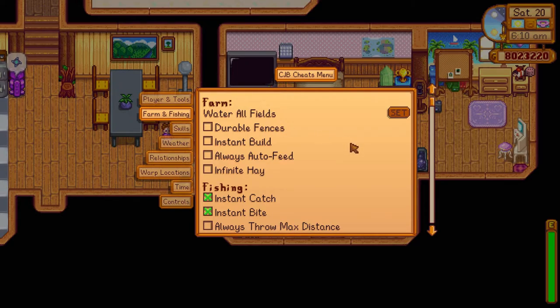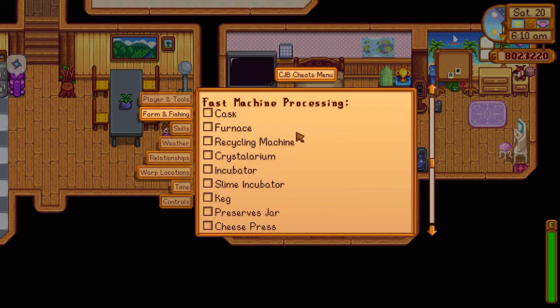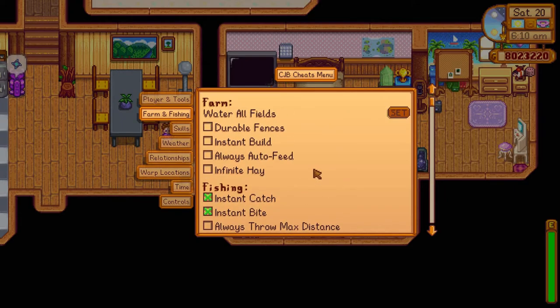Also, when it comes to fishing — fishing is a minigame in Stardew Valley and it's something I really don't appreciate that much. I know it has some importance for achievements, but it's not something I'm very fond of. Normally what I do is turn on instant catch and instant bite. Instant catch is the most important. Instant bite just makes it faster — that's the only reason. Everything else I normally don't turn on because it would make the game even easier, and I don't want that.